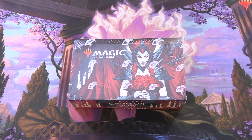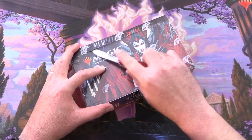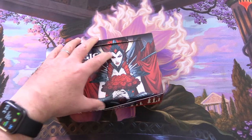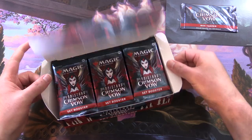Today on MTG Unpack, we're getting stuck into a brand new box of Innistrad Crimson Vow Set Boosters for Patrons. We will also be cracking open the box stopper here, so we'll set that aside for later.